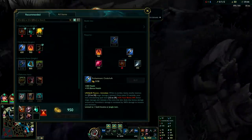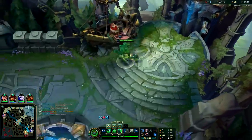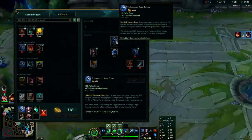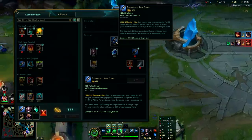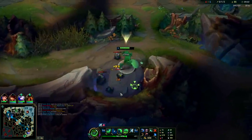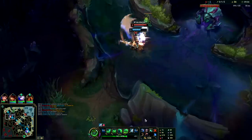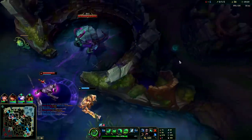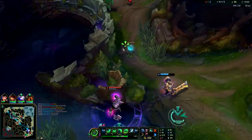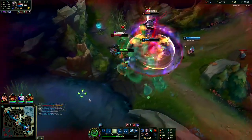One of the bad things about Zac is your jungle item gives you mana - and Zac doesn't have mana. You need the AP and the cooldown, but the 300 mana is useless. We don't have our full item yet. Our ultimate is up, we can look for a gank. Basically your biggest power spikes on Zac are level 4 for better ganks, level 6, and a full jungle item. Those are your 3 main early ones.